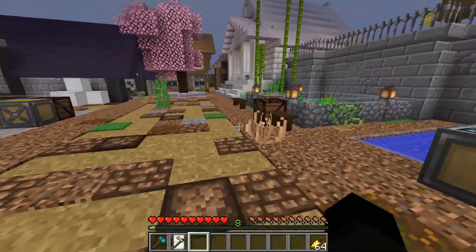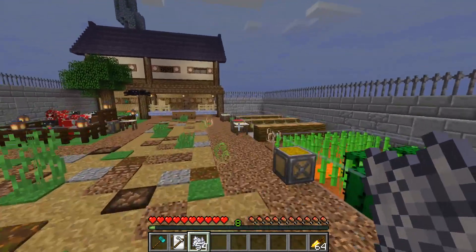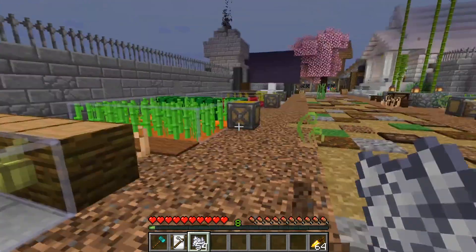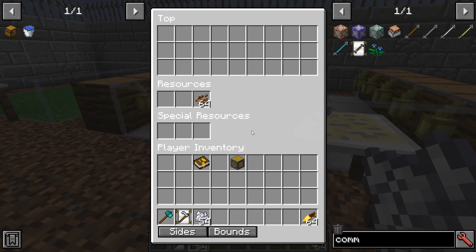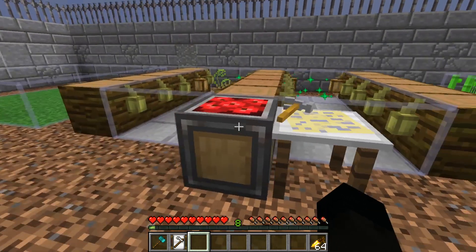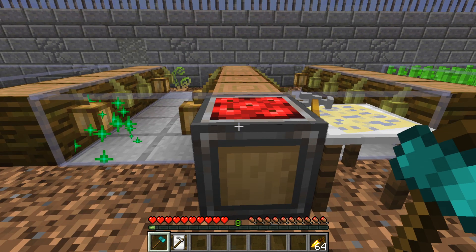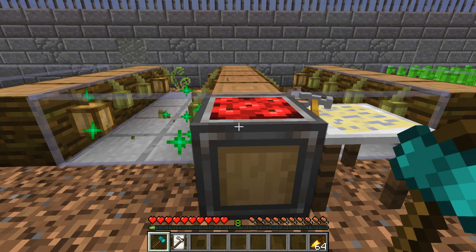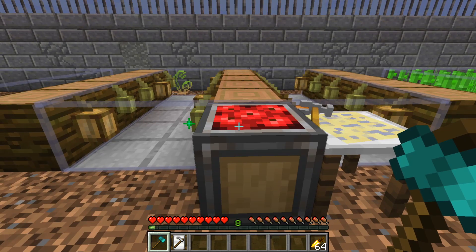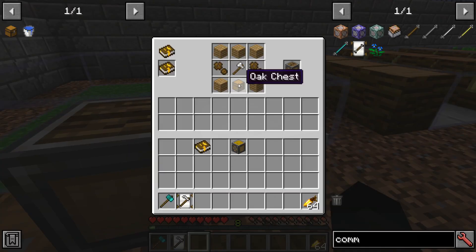Once the fruit farm has enough resources it'll get going. There's not much point using bone meal on some of the other farms since you can't bone meal many of them, but you can use it here. Then it will harvest the cocoa beans — simple enough.